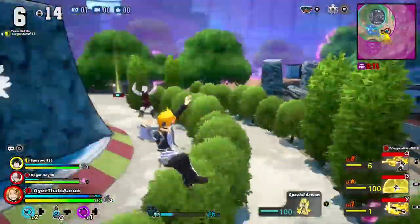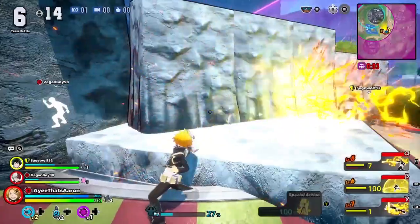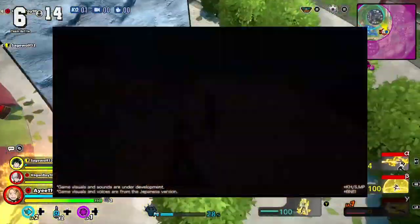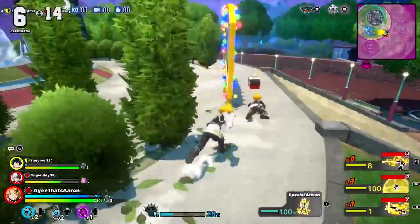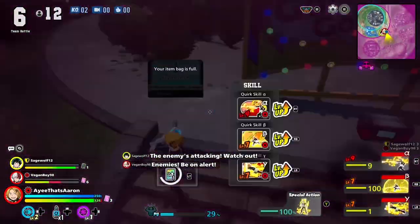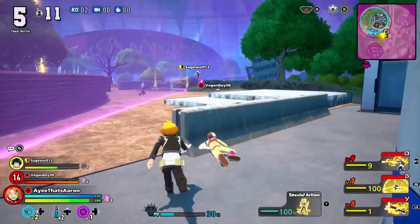The right trigger, or the alpha skill for my boy Aizawa, will be the Binding Cloth Capture. It says: sends a binding cloth to restrain the opponent, sending out the binding cloth in the air to land a dropkick where the cloth hits. So if you use it on the ground it'll basically just capture the opponent, but if you're in the air it also leads into a kick. Most of the combat in the game involves jumping over opponents anyway, so you're already going to get that confirmed kick. You can also use the cloth to attach to buildings and swing from place to place.